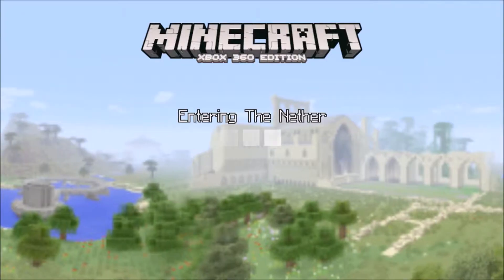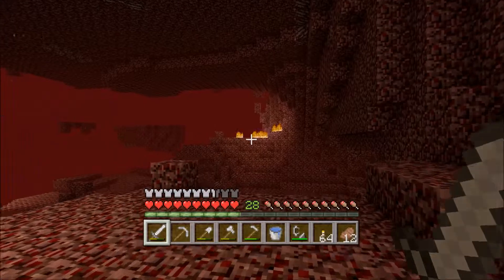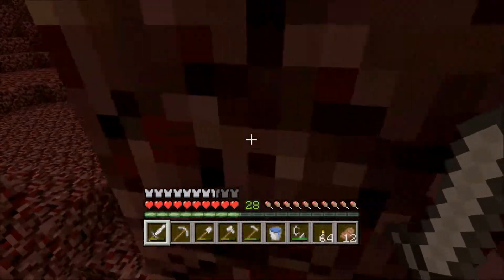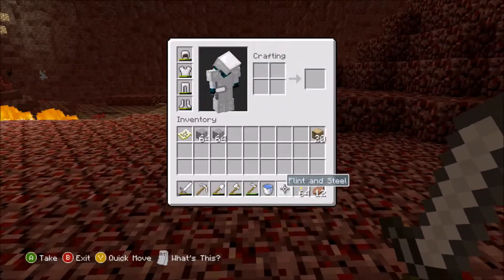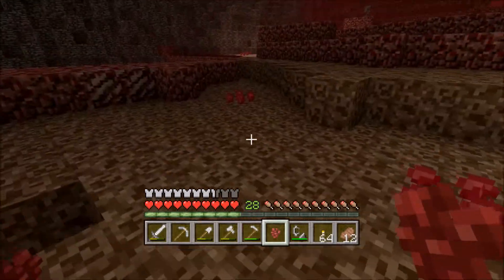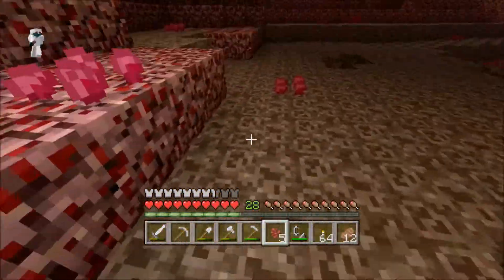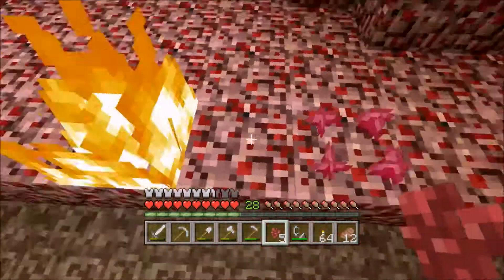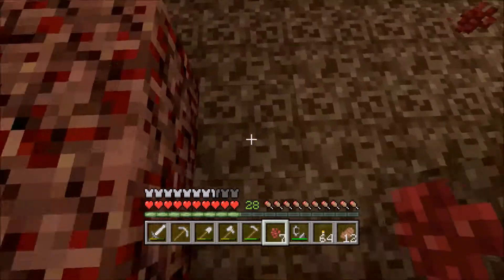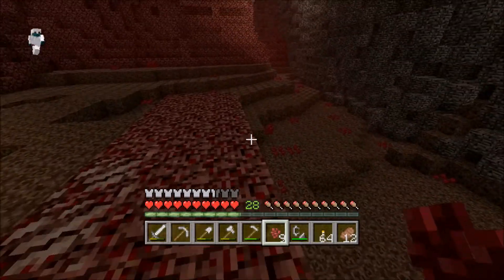Hopefully give me a good spawn right next to a nether fortress — please, please, please! All right, this looks fine — we're in a cave area and we're not going to die right away. The best thing is we got a soul sand deposit right over here for us to grab nether wart as well as the soul sand. There was a glitched-out nether wart on the nether rack — and it's on camera! That was actually pretty cool.